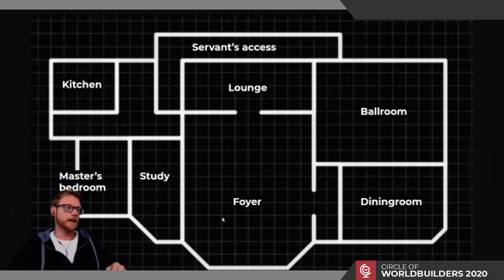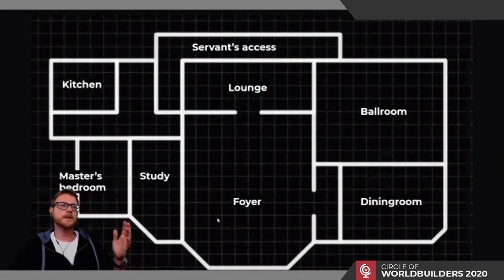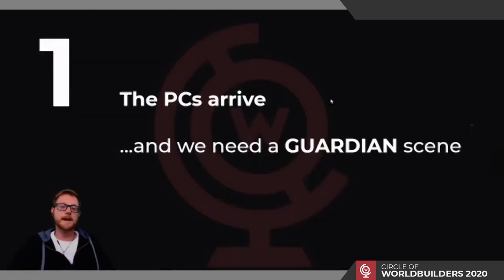I took the original map and condensed it into a smaller map we can build together in this workshop. We have the foyer where they might enter, the dining room where the alchemist and townsfolk are residing, a ballroom, a lounge, and the living area with the master's bedroom and study. There's also a kitchen for the servants and servant access that leads into the ballroom — because you don't want servants carrying dirty dishes directly through the guests. Now we need to work those five concepts into this map.